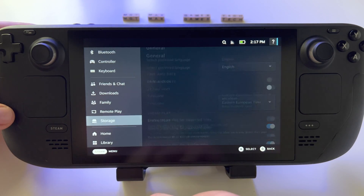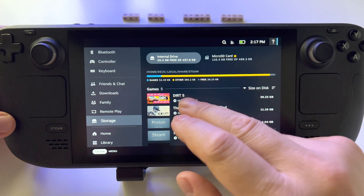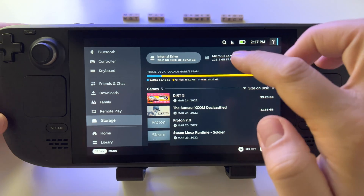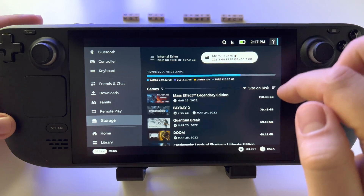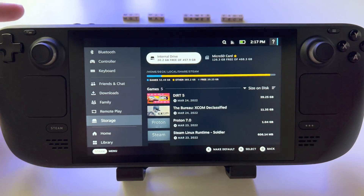Just go to Storage, and from here you can select either to move games from the internal storage to the microSD card, or any game from the microSD card you can move it to the internal SSD drive.